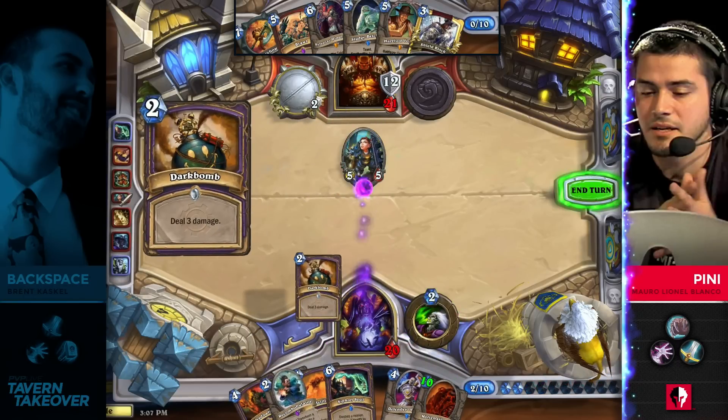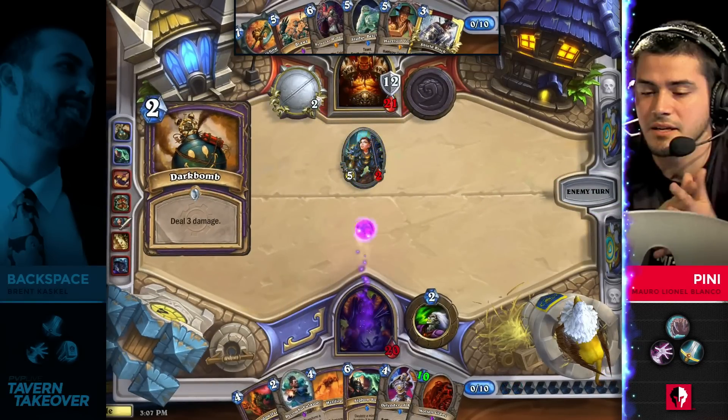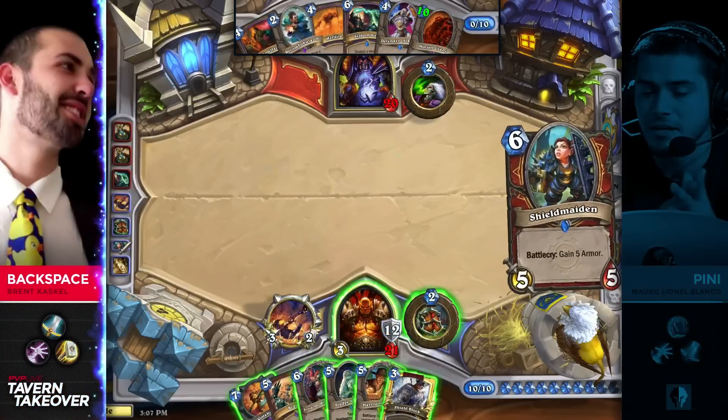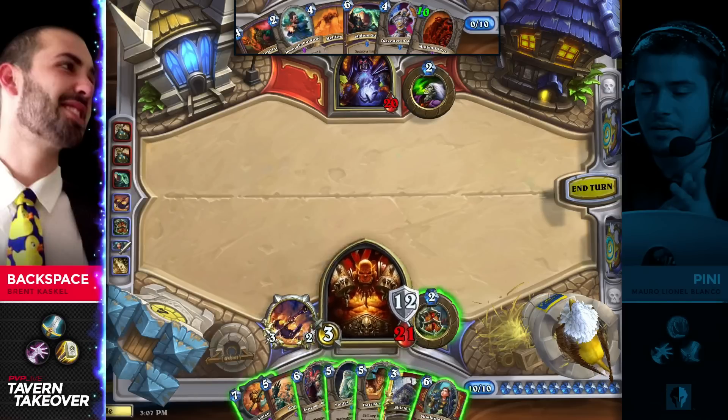He's actually got to use two Dark Bombs — and that's such a brutal turn for him. He's putting himself away from Molten Giant, which is the only real threat in his hand right now. His opponent is up to 33 total life. It's looking rough.